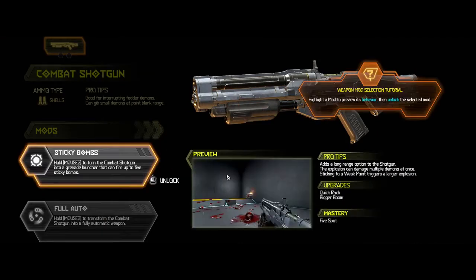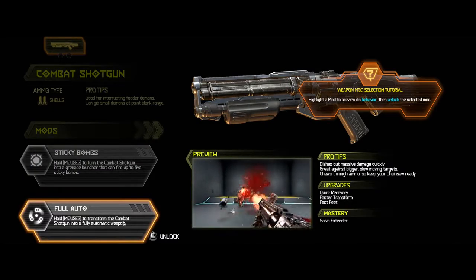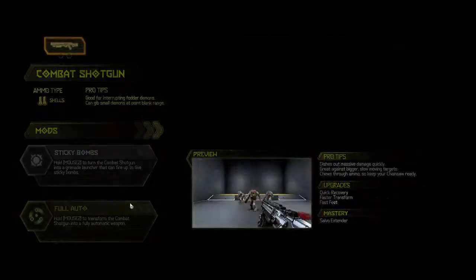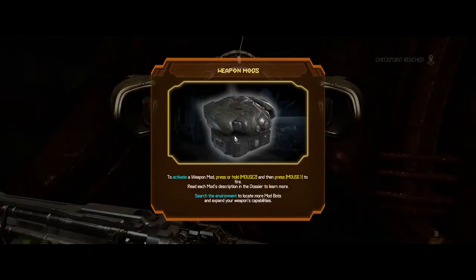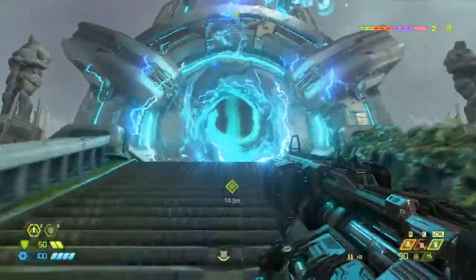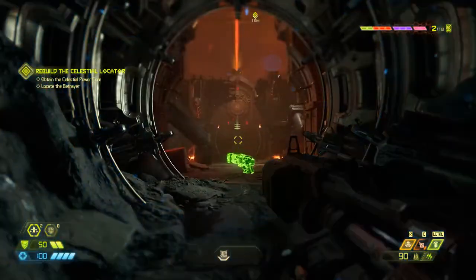That includes combat shotgun, super shotgun, plasma rifle, all sorts. These each have two mods that can be unlocked via these little bots that you'll find scattered around the world, and you can unlock both those mods and then upgrade them with points that I'll show you in a minute. You earn those points by completing challenges, getting kills throughout the map, and generally making your way through the game, so they're quite easy to earn, and then you can upgrade each of the weapons.